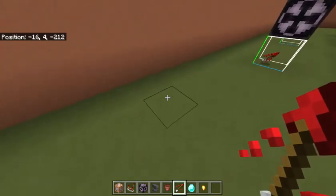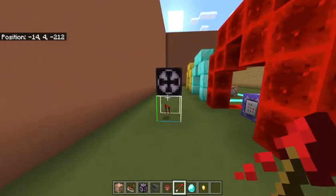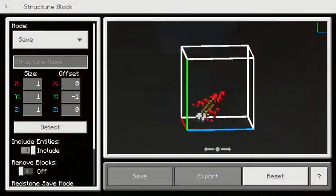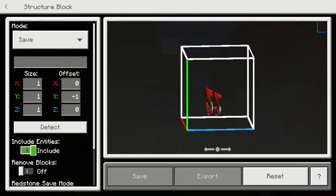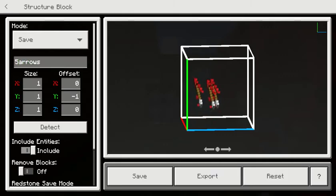As you know, in Minecraft, if something is just dropped, then it takes a minute to pick it up. But if it sits for a second, then it will be picked up faster. Now you want to come back in here, and you're going to name this structure. Make sure 'include entities' is on down here, because otherwise it won't include the entities. To name the structure, choose anything — we'll just call it 'five arrows'. Hit save, and now you're good.